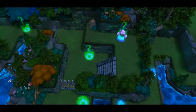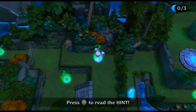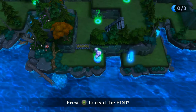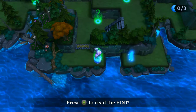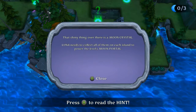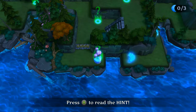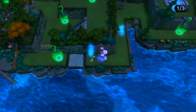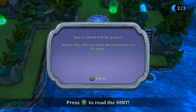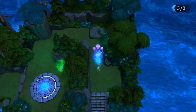So that means there's one star to find, one star for using the minimal number of steps, and one for rushing through the level. There are also moon crystals — Luna needs to collect all of them on each island to power the level's moon portal. Found one, found two, and there's a moon portal up ahead. Dope!